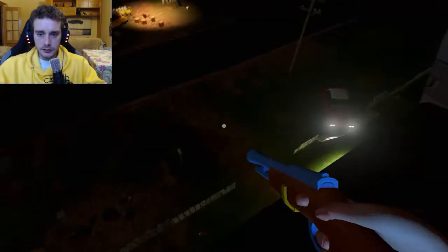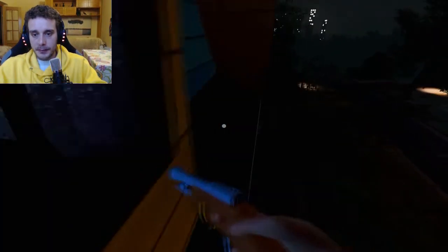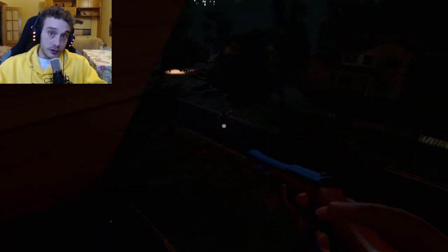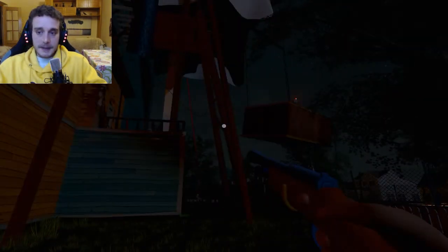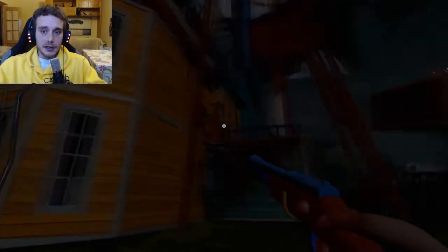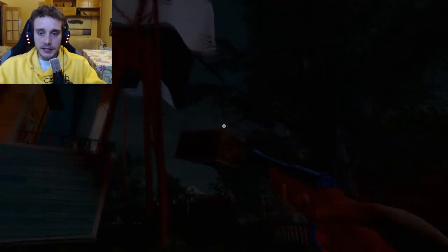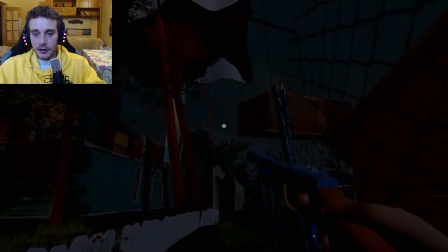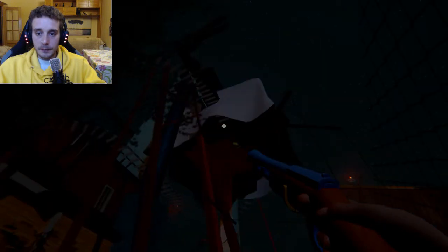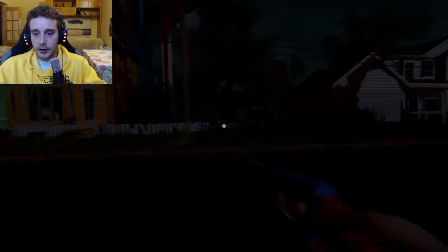This ledge... I still haven't seen what's at the end of Hello Neighbor Alpha 4. I hadn't played through this update yet — because of Resident Evil 7 and other games I've been busy with. I haven't been able to investigate as much as I would have liked, but I want to investigate before the final update comes out. Let's see if I can climb up there, onto that engine. I think there's a puzzle to activate something — it must have to do with the neighbor's attraction.